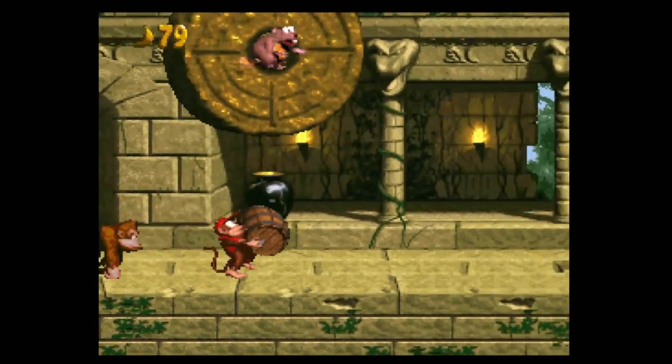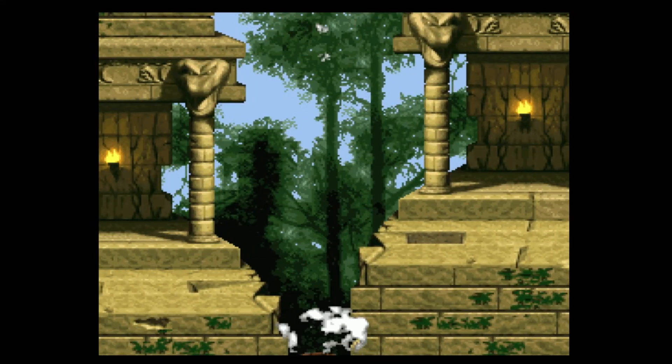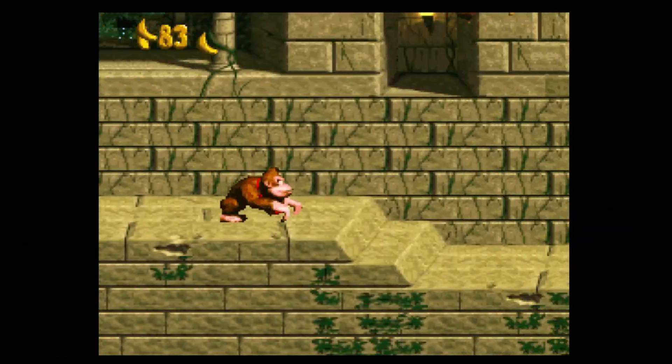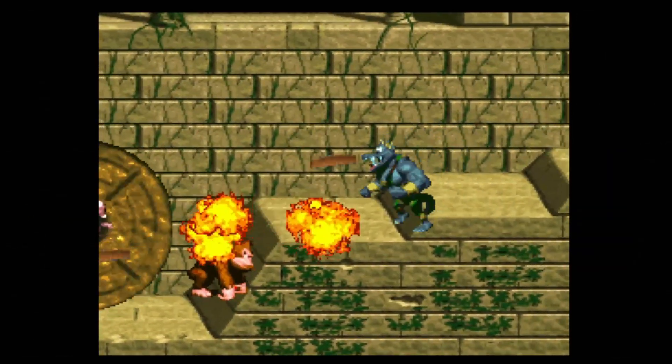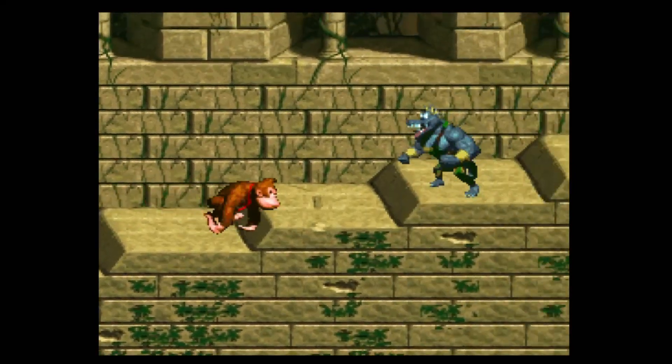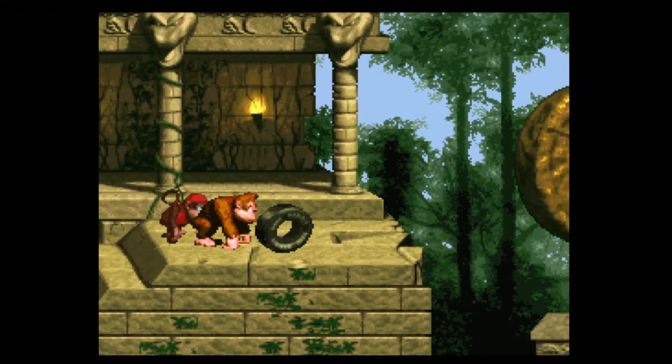Number 9: Millstone Mayhem. Number nine on our list is Millstone Mayhem, a level set in an ancient temple. This is the fifth stage in Monkey Mines. Progressing through this level is no easy feat — you'll come across various enemies including a Gnawty, a Millstone, Kritters, Zingers, and Neckies, to name a few.